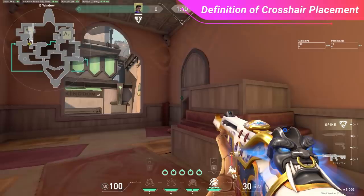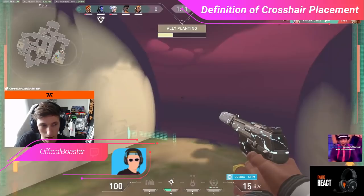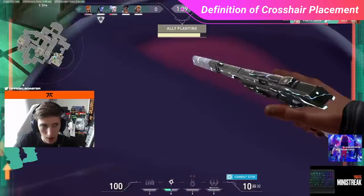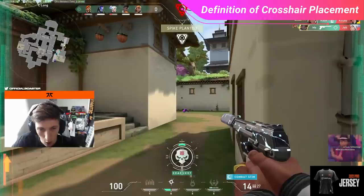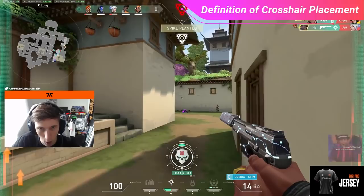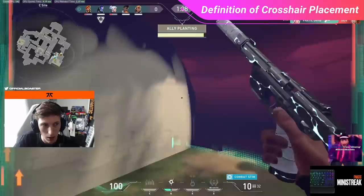Let's view a clip of Boser covering the flank after his teammates plant the spike on C site of Haven. Boser's team successfully planted and have two frags. He glances at the minimap, notices the Sealong flank is uncovered, and the enemy Omen smokes the top of Sealong. Realizing sitting in the smoke limits his vision, he pushes through. A Jett times perfectly with him, but with little to no movement on his crosshair, Boser one-taps her — a real example of muscle memory crosshair placement built over countless matches.